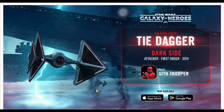Looks like we have a new character — actually a new ship inbound. It's the Tie Dagger, and it's clearly going to be a Galactic Chase ship, which is pretty annoying. But that's what they like to do nowadays. It looks like the pilot is Sith Trooper, which seems kind of random. Sith Trooper is like a Stormtrooper — just a minion. Why does he get his own ship?